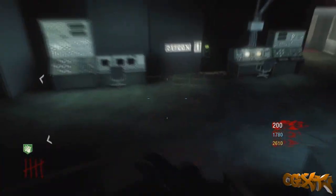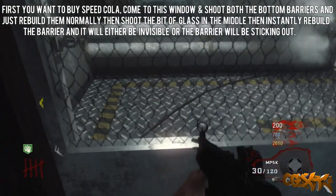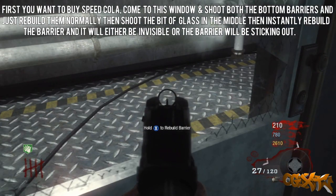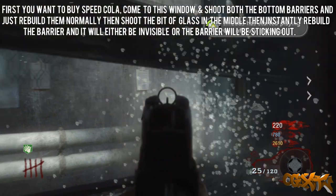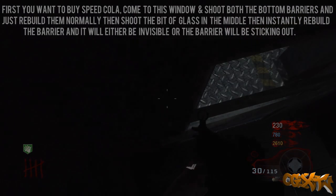What is going on guys, it's OGzX for the win here, and today I have a new way to get on top of the teleporter on Five after all patches. First of all, all you want to do is just shoot the glass and rebuild the barrier normally. You're going to have a middle bit of glass — shoot it, and the second you shoot you're going to rebuild the barrier. Remember, to do this you need Speed Cola.